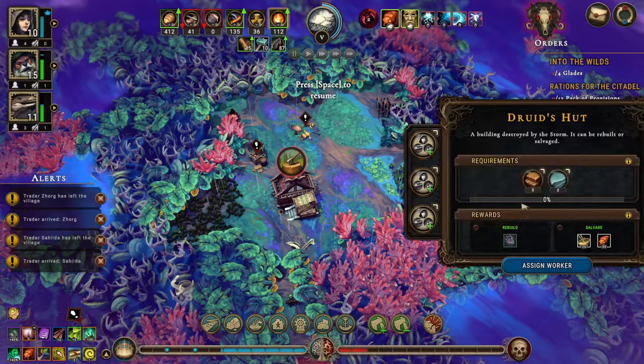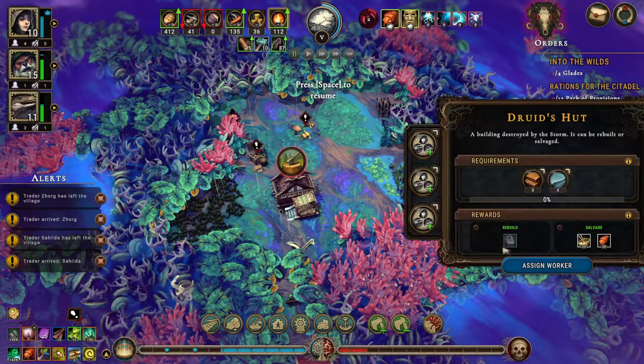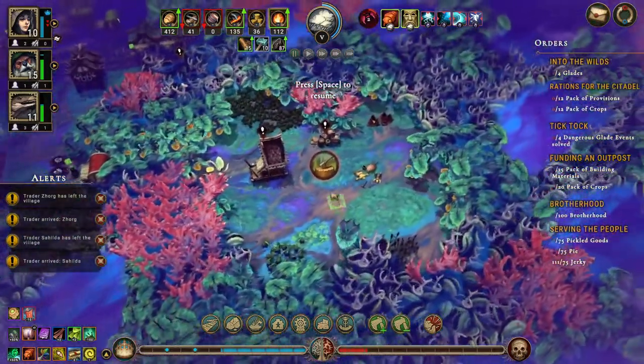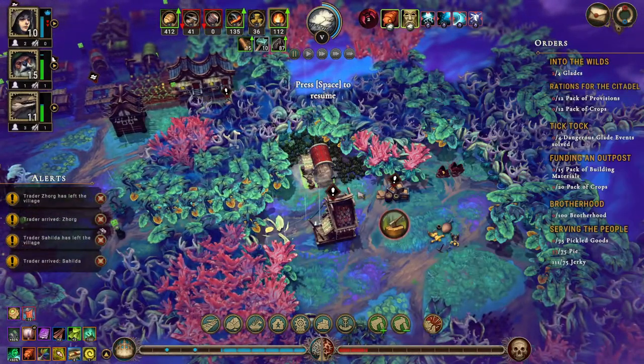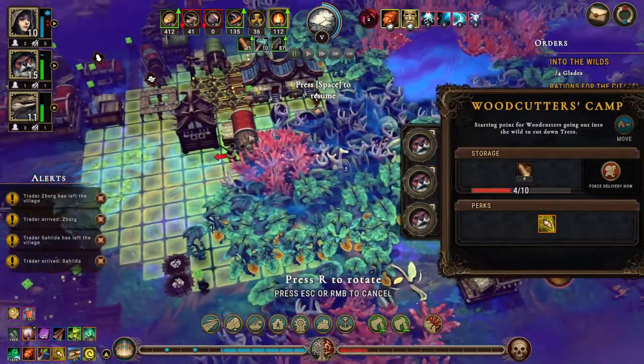We have a druid's hut — make oil, mush soup and offerings, or we can salvage it, we'll wait and see. Fallen human explorers will definitely get you going into the citadel. We do have some fertile soil here, so let's move over here and chop this down.